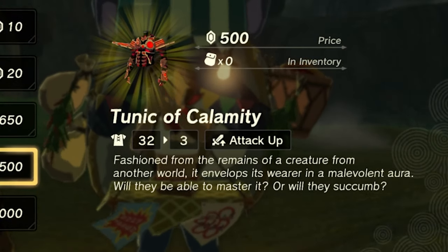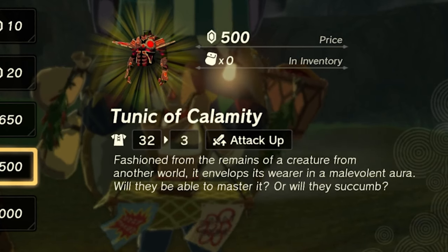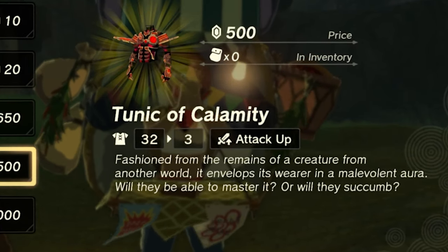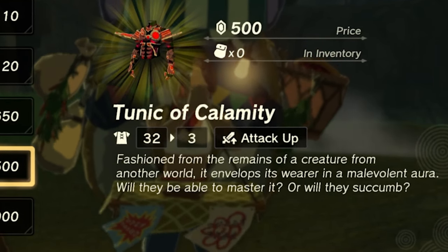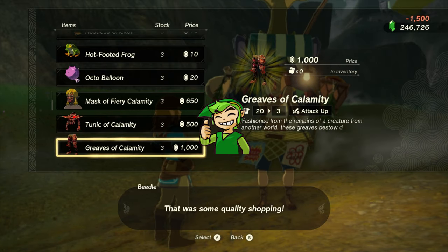Next up, the Tunic of Calamity — this doesn't really look like a tunic, but hey. Fashioned from the remains of a creature from another world, it envelops its wearer in a malevolent aura. Will they be able to master it or will they succumb? I don't know, but it sure does look cool so I'm gonna buy it. Totally a good idea.